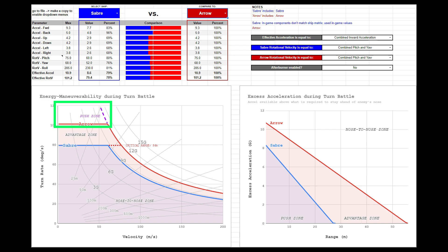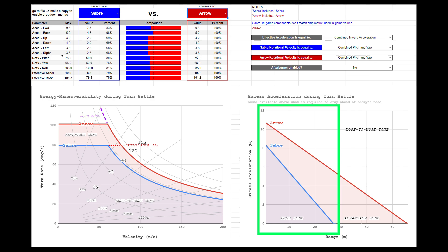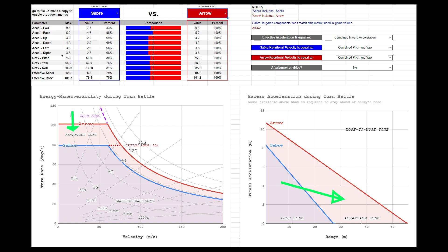Even in the push zone, while it is possible for a well-flown Saber to gain an advantage, the Arrow's excess acceleration at this range makes it unlikely, and makes it even less likely that the Saber will be able to maintain that advantage long enough to do lasting damage. The Arrow pilot would have to be pretty inexperienced to allow his acceleration to drop enough for the Saber to come out on top at close range. The best bet for a Saber is to keep the Arrow at range and win a battle of attrition via its strong shields and slightly better gun firepower. Winning this fight will depend on superior aiming abilities if both pilots use fixed weapons, or the use of auto-gimbals against a fixed Arrow. An auto-gimbal vs. auto-gimbal fight is likely to go long, but does not favor the Saber.